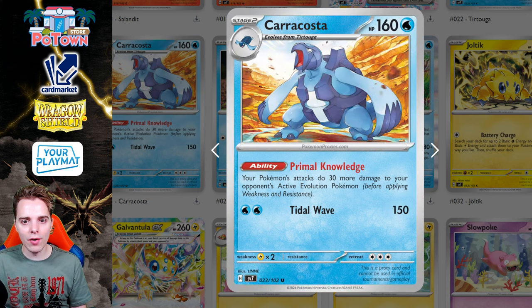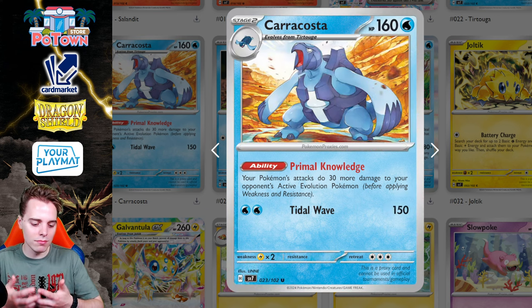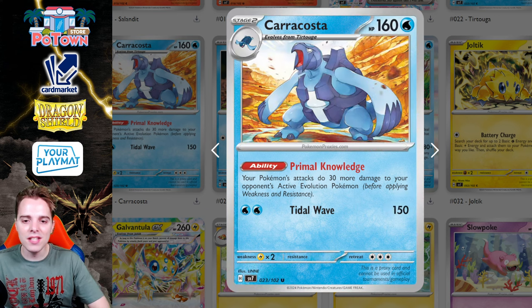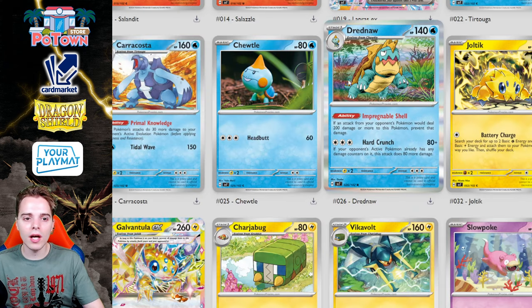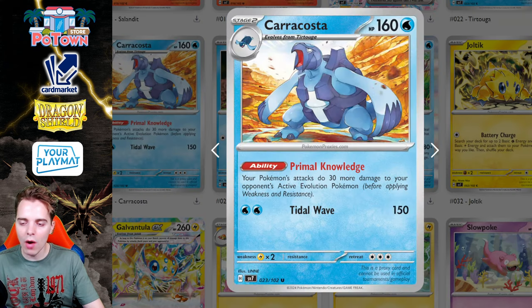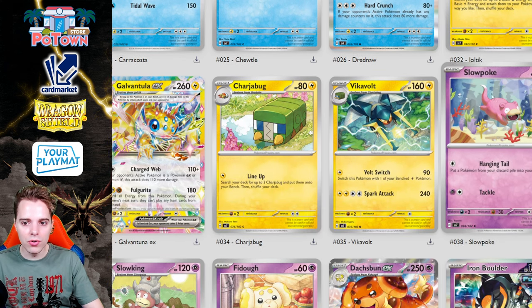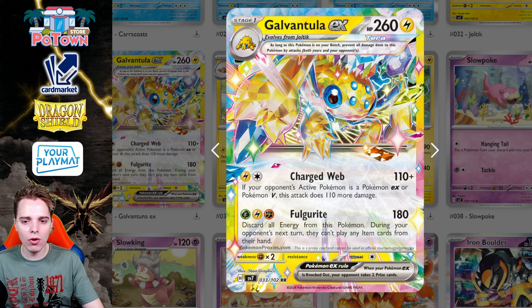Here's definitely a new card I haven't talked about before — Caracosta. Its ability does 30 more damage to your opponent's active evolution Pokémon. Since we're in an evolution meta with Dracopult, Charizard, and Gardevoir, you can slap 30 extra damage. The problem is it's a Stage 2. Even stacking two Caracostas for 60 extra damage, there are way better means to do that — like Finesse Band, Binding Mochi from Shrouded Fable, or Maximum Belt.